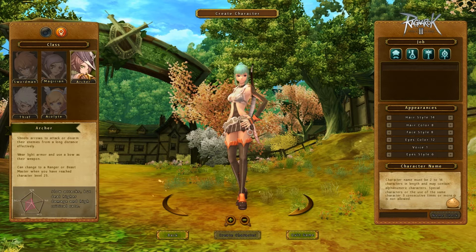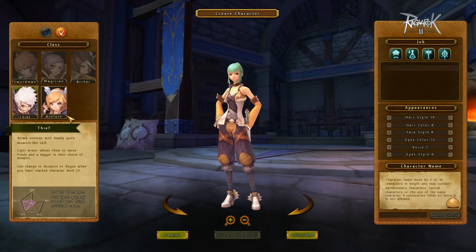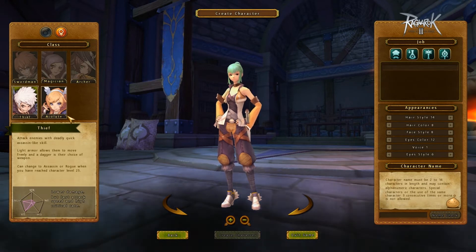Archers can become rangers or beastmasters. Beastmaster is quite new to RO — that class allows you to transform into a bear or tiger. I've heard good things about it from my cousin and he likes it a lot, so that's the next class I'm going to work on. We have the thief, which splits into assassin and rogue, pretty much the same as RO1, except the assassin class can change into a shadow fiend mode, which is a really scary form.